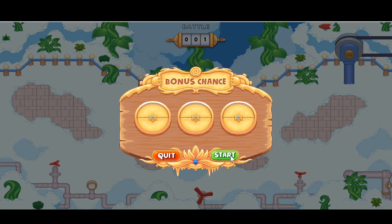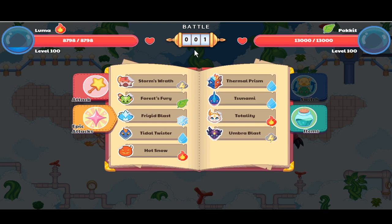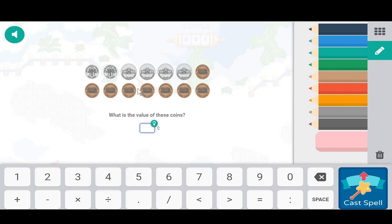We got a damage reduction, more stars, and a damage bonus. We're against a Pocket. Here is Luma's epic attack. If you don't know how to find your epic's attack, you can look at the element — both Luma and Mischief are fire, but Luma's face is indicated here. Her epic attack is called Totality.